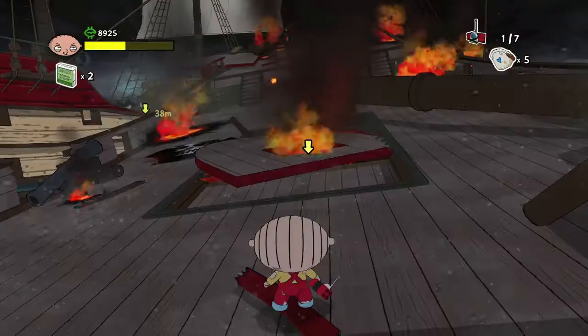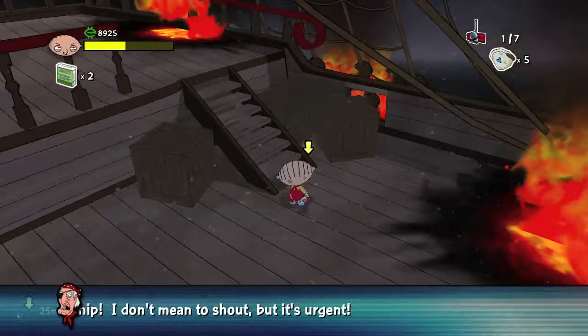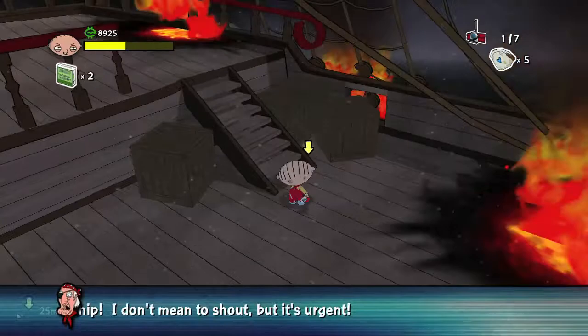Then you're going to make your way onto the deck of the ship. You want to look underneath this staircase — break open the crate that's under here and then grab coin number 7. Then make your way to the far side of the ship and you have more crates next to this staircase. Blow them up and then grab coin number 8.